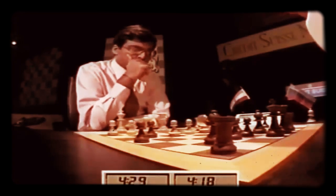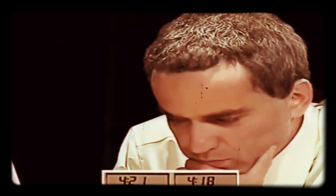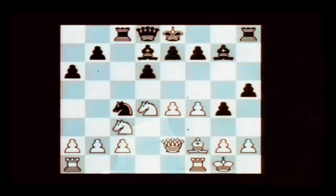You could have played rook c8 first — that's true. Rook c8 is a safe move. Anand is attempting to improve his play from the first game, but I'm not totally convinced by this. B3 has come all the same.